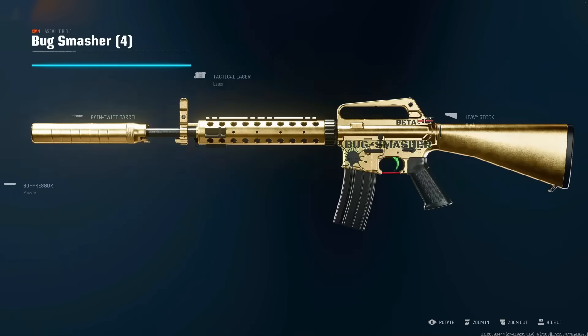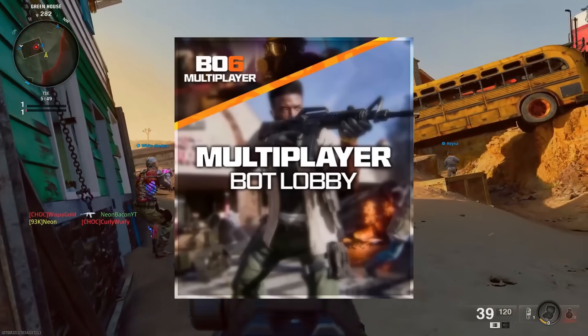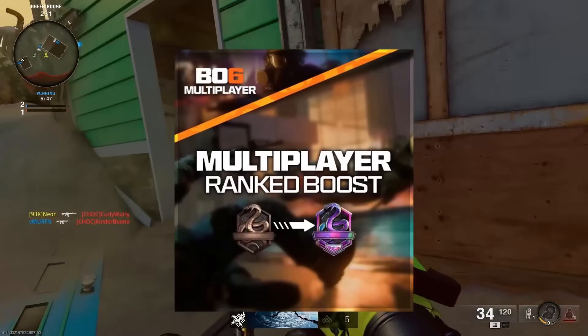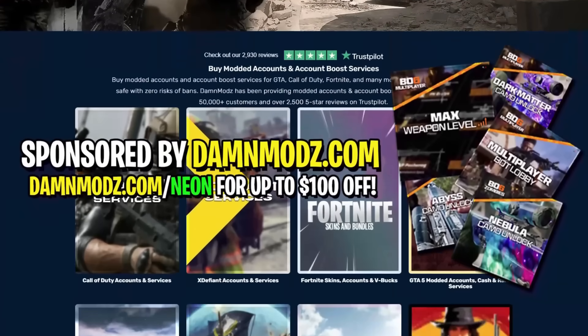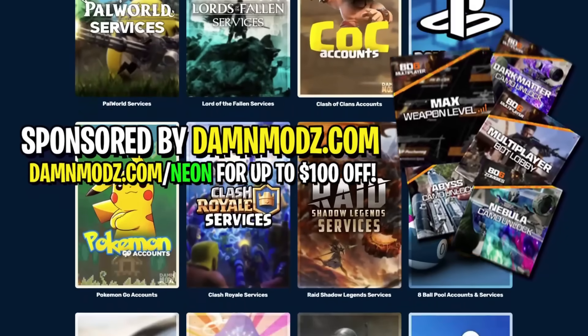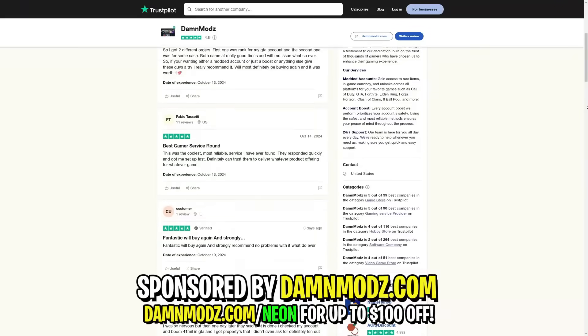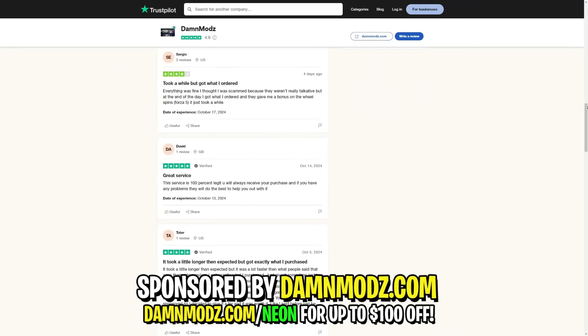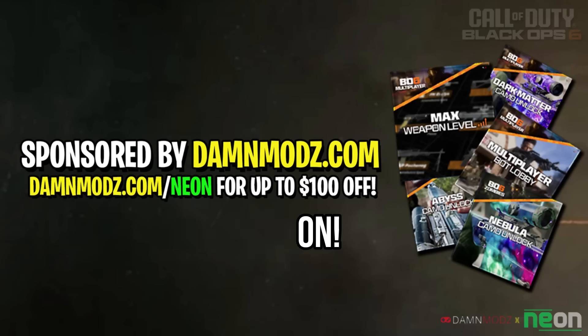You can get your hands on all the mastery camos right now on Black Ops 6 absolutely instantly. You can get yourself multiplayer bot lobbies, multiplayer ranked boosting lobbies, and max weapon levels on absolutely every gun in the game — all over at DanMods.com. You want something on Call of Duty? Don't worry, he's got you covered. So many things to choose from, great reviews, he's trusted and fast. The link's in the description — code NEON for up to $100 off.